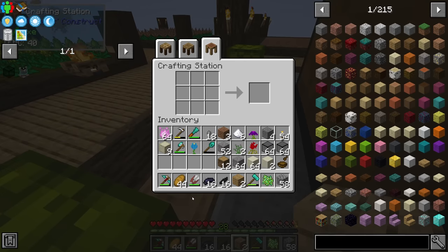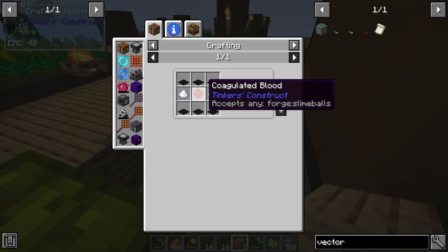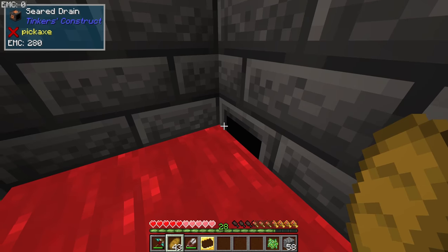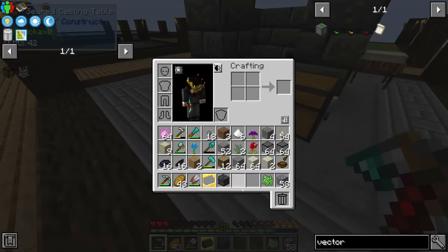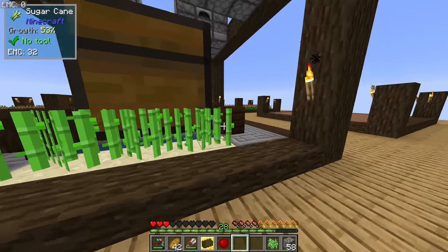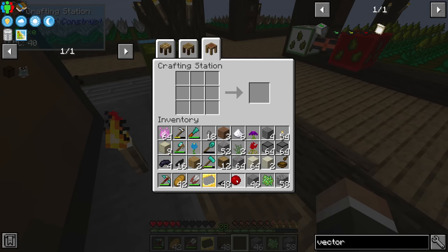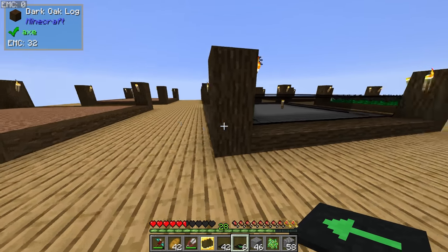The only remaining thing we need for vector plates is a slime ball. There's a trick using the smeltery — if we get in the smeltery it produces blood, then we can drain that blood into a seared casting table, which produces a coagulated blood that acts as a slime ball. With that we can make our first set of six vector plates. They allow mobs to spawn on top and push them toward the mob masher.